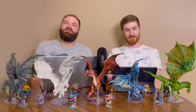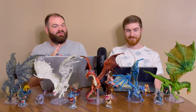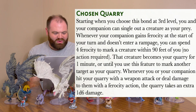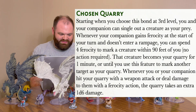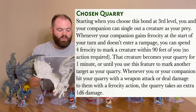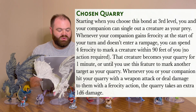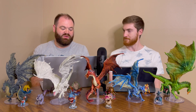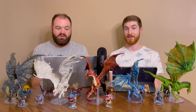Starting off at level 3, we have two different features. The first is Chosen Quarry. Whenever your companion gains ferocity at the start of your turn and does not enter a rampage, you can spend 4 ferocity and mark a creature within 90 feet of you — no action required. That creature becomes your quarry for one minute or until you mark another target. Whenever you or your companion hits your quarry with a weapon attack or deals damage with a ferocity action, that quarry takes an extra 1d6 damage. Essentially, it's a Hunter's Mark and damage for you and your companion on a ferocity action, with no concentration.